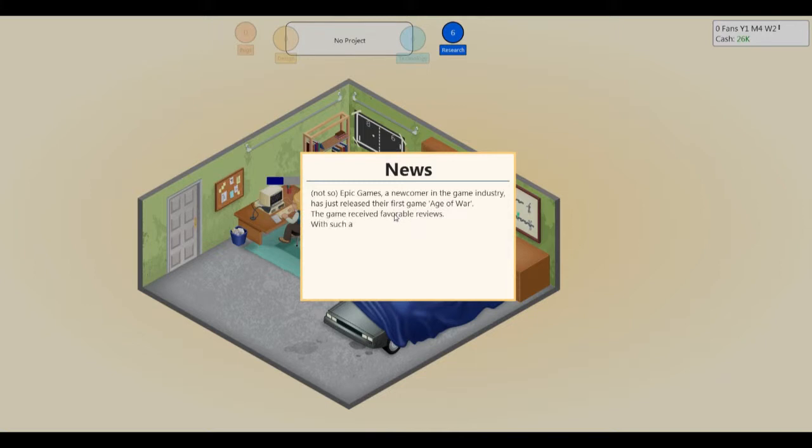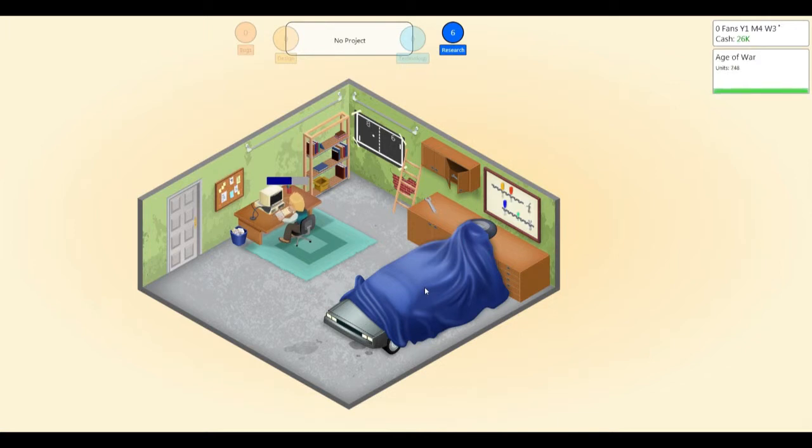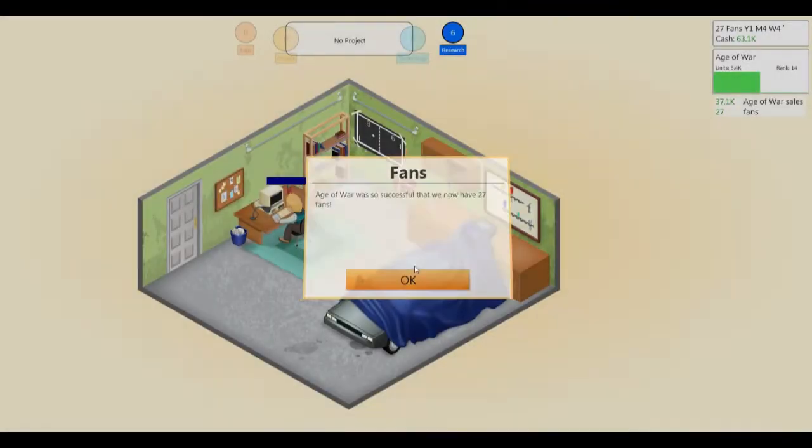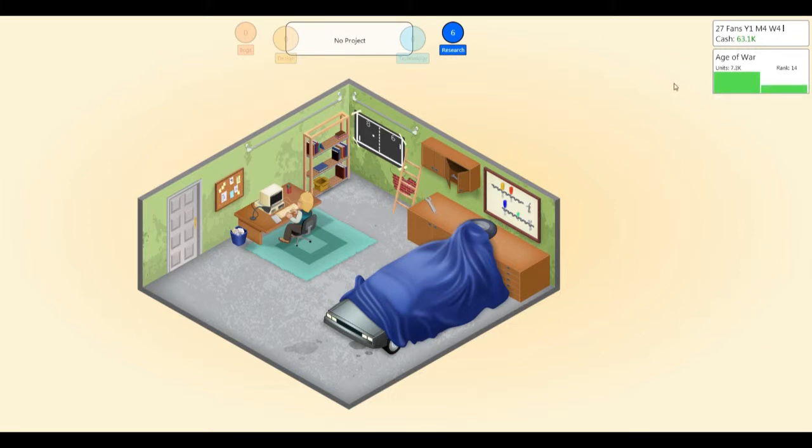Not-So-Epic Games — a newcomer in the game industry has just released their first game, Angel Lore. Game review received favorable reviews. With such a good start, Not-So-Epic Games are sure to gain fans quickly. Up here you see the number of units sold, how many fans you have, the year, month, and week of the game — which can matter because G3 happens around June or March, earlier in the year. G3 is basically E3, and you can get more fans and better sales out of it.